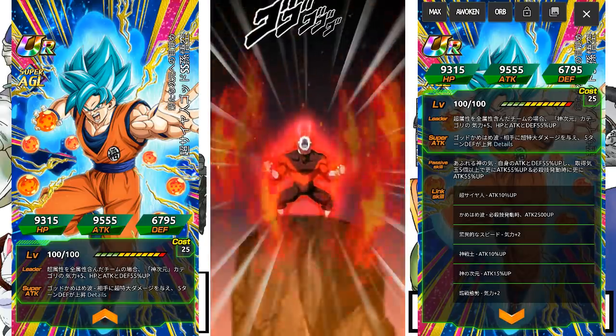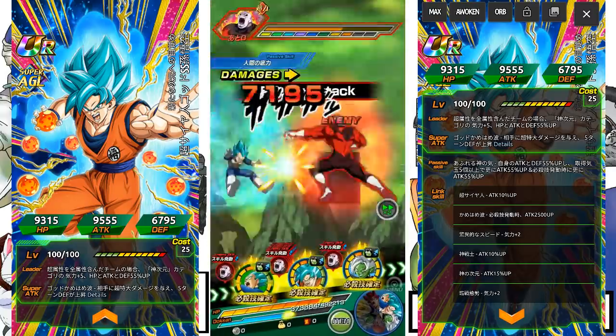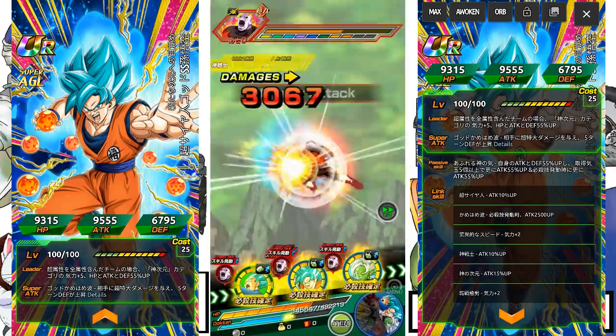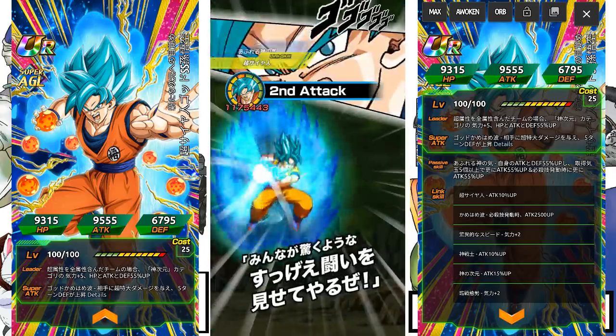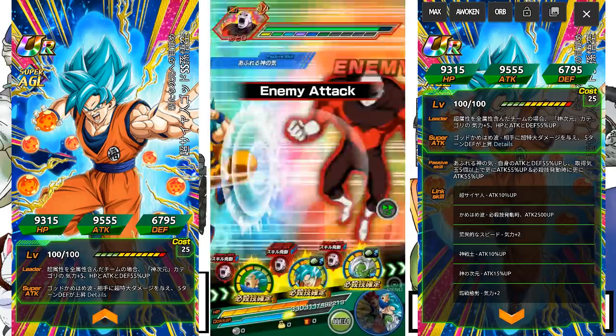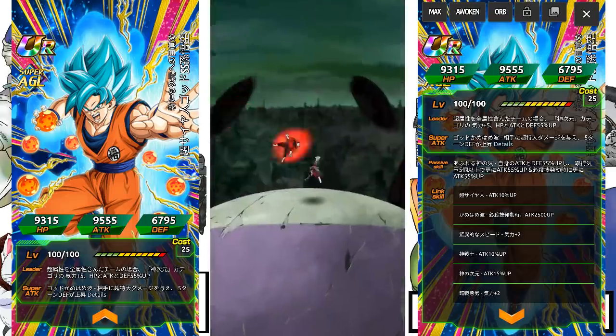In terms of links: Super Saiyan is 10% to attack, Warrior Gods is 10% to attack, Godly Power is 15% to attack, Kamehameha is 2,500 to attack when the SA is launched, Shocking Speed is plus two Ki, and Prepared for Battle is plus two Ki. The showcase will be on the Realm of Gods category with the Agility Transforming Zamasu lead.